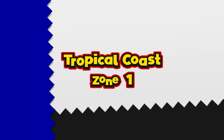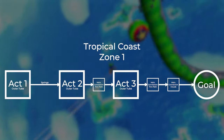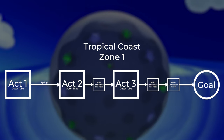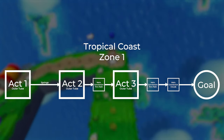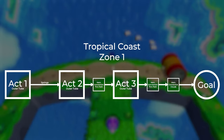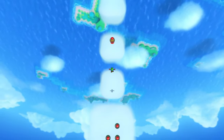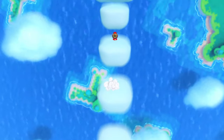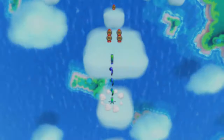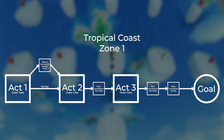Some levels use the same type of level section as connection between main acts with a teach-and-test structure. Let's look at Tropical Coast Zone 1. The connection between act 1 and act 2 is just a set of springs for the golden path, but between act 2 and 3 we see the level use thin paths, and there is an actual progression between both connections. After the second section of thin paths, there is another connection before reaching the goal — a cloud section. So there are actually two connections between act 3 and the goal. There is also a bonus pad in act 1 that leads to act 2 as a branching pad, and that branching pad eventually leads back to act 2.